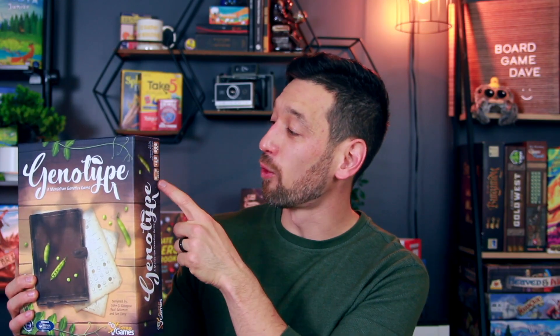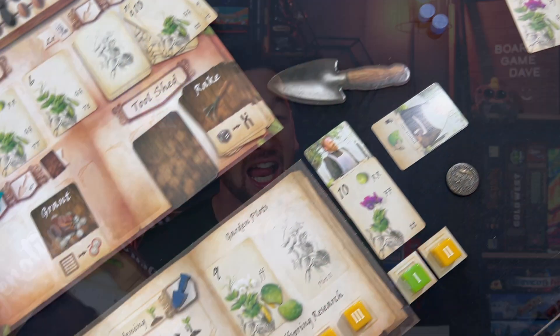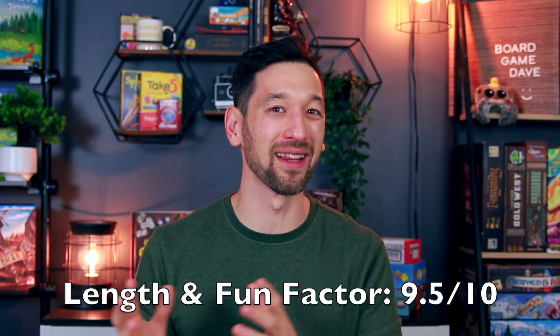Number six is length and fun factor, and they absolutely nail it here. It's five rounds; the box says 45 to 75 minutes, which I found very accurate. It's snappy, zippy, and fun — your turns aren't bogged down by analysis paralysis and everything flows smoothly. It doesn't overstay its welcome. The fun factor is also strong because of the engine building: there's a real sense of progression as you acquire more dice slots, garden plots, assistants, and tools — each round you can accomplish so much more. The pacing, flow, and progression are all done beautifully. Nine and a half out of ten.